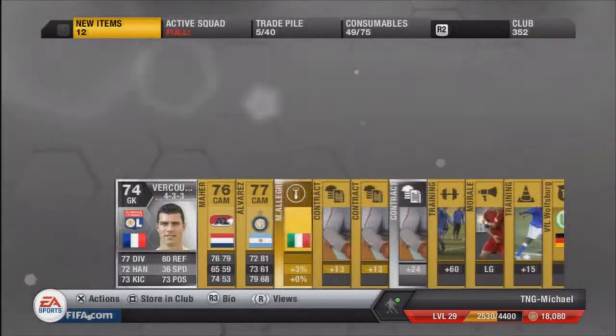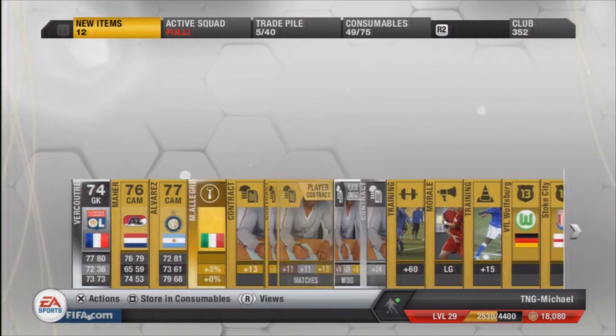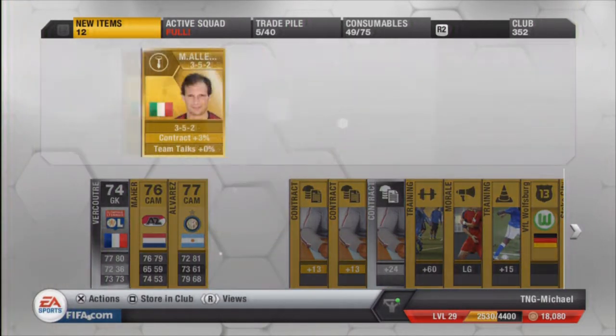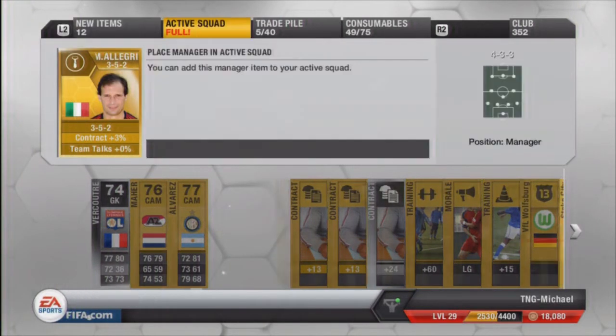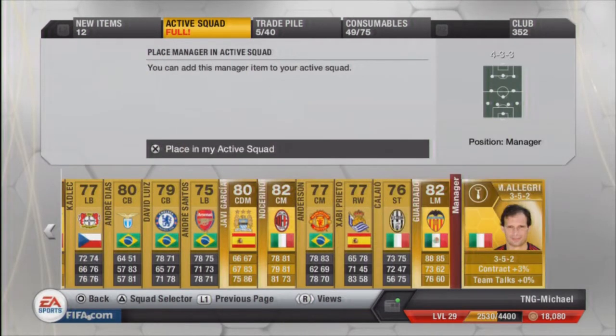An inform silver gold - oh yes, thank god I've got a manager! Happy days. So I'll put him on straight away and play some active squad. Yeah, put him on now - chemistry should go up a bit.